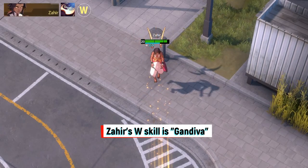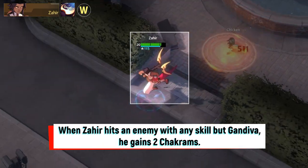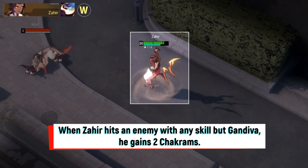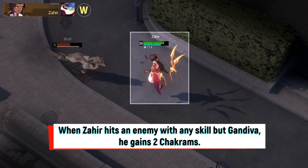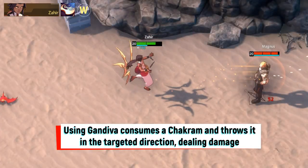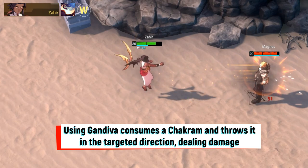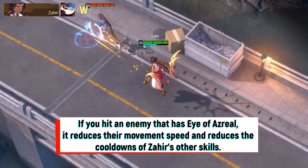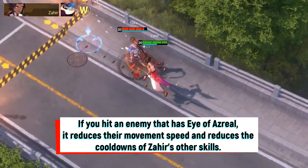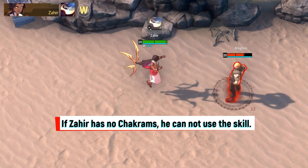Zaheer's W skill is Gandiva. When Zaheer hits an enemy with any skill but Gandiva, he gains two Chakrams. Using Gandiva consumes a Chakram and throws it in the targeted direction, dealing damage. If you hit an enemy that has Eye of Azrael, it reduces their movement speed and reduces the cooldowns of Zaheer's other skills. If Zaheer has no Chakrams, he cannot use the skill.